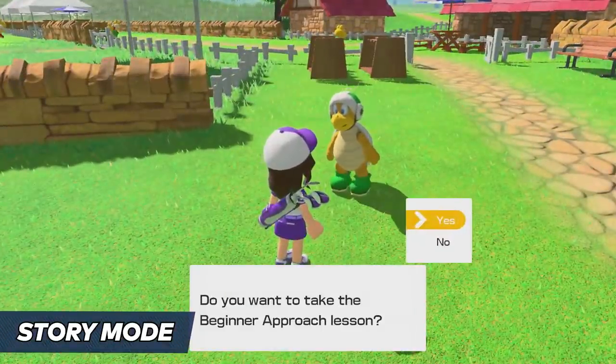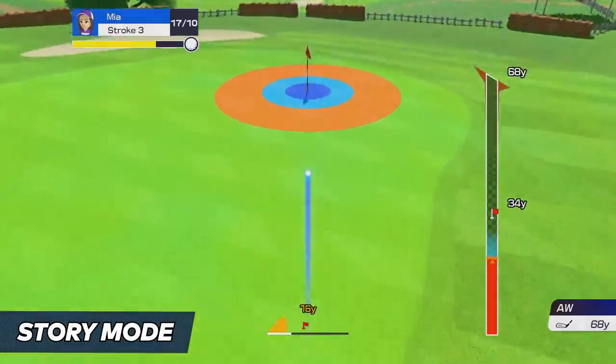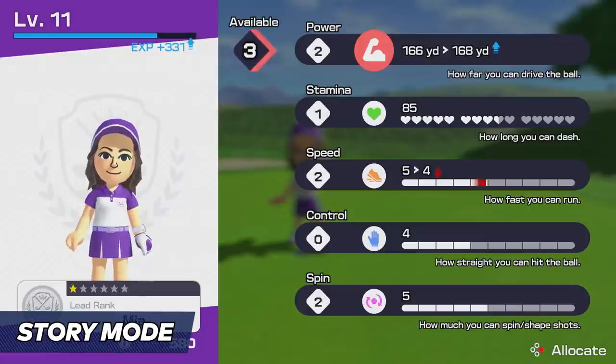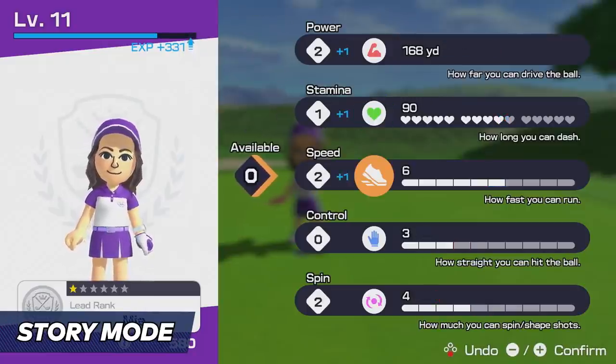Did we mention Story Mode? As a Mii character, you'll start out as a rookie and develop your golfing skills while interacting with various Mushroom Kingdom characters. Level up with experience points earned during matches, then allocate points to different stats.